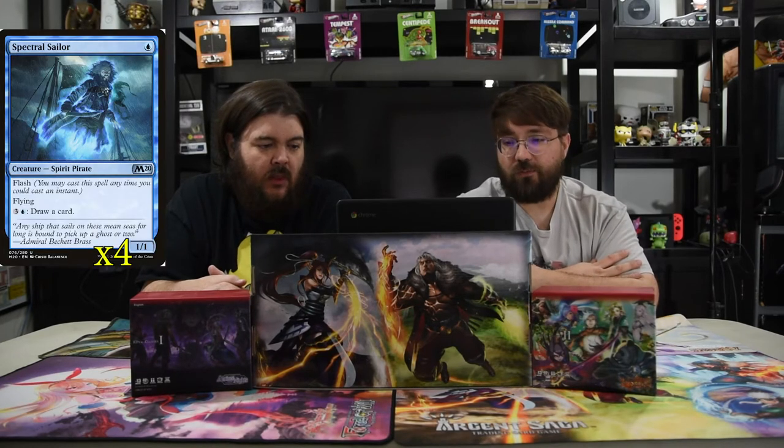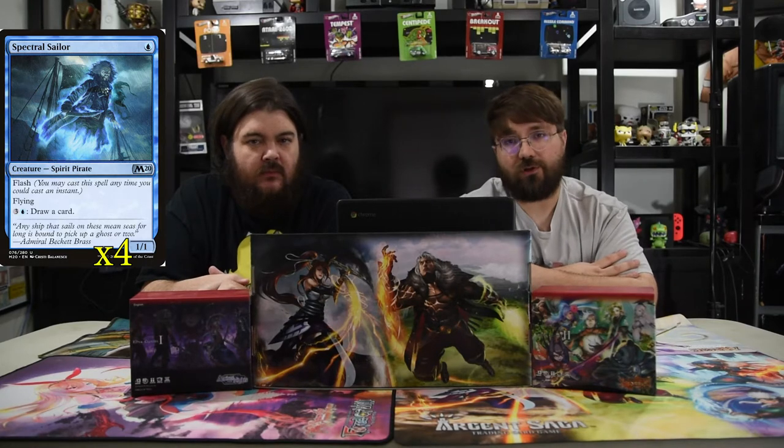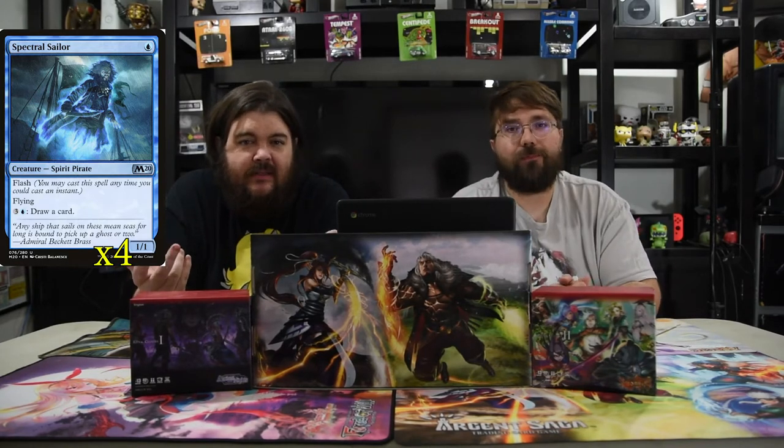Our first creature is Spectral Sailor. It's 1 blue, a 1-1 Spirit with flash, flying, and pay 4 to draw a card. Super good, super awesome, always will be. This card gets really strong later in the game because you're just like, cool, I don't have anything to do, I'm going to draw a card.